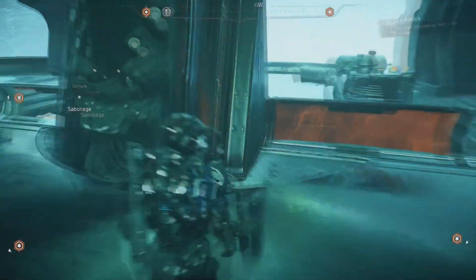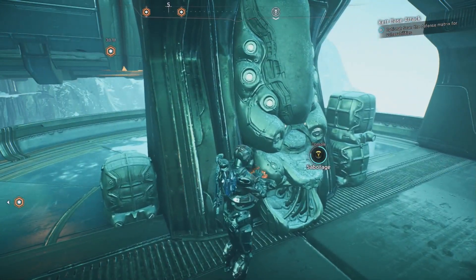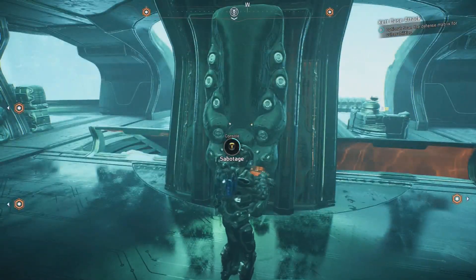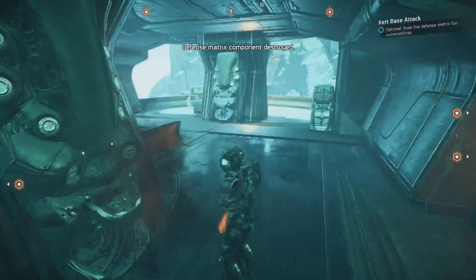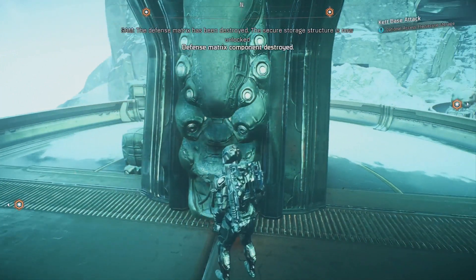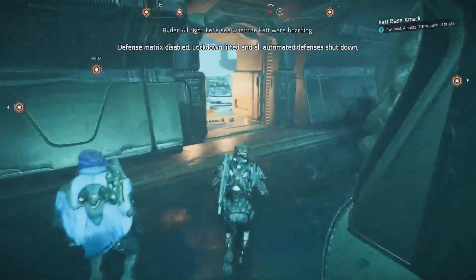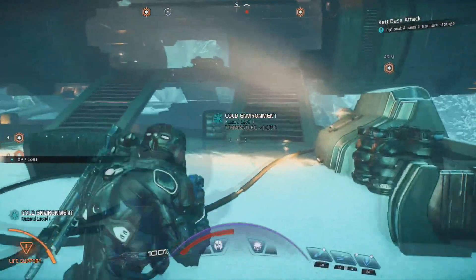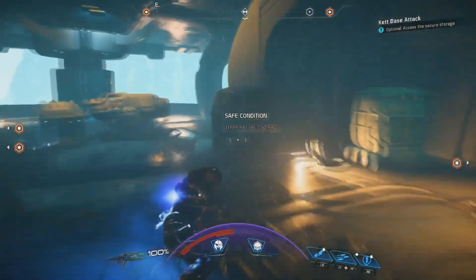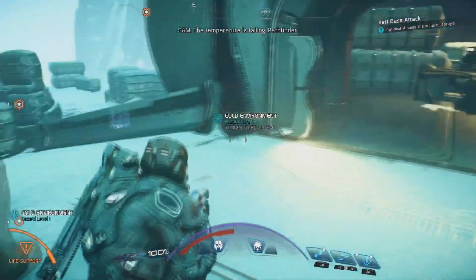We are going to sabotage these three units. First you scan them, then you're going to sabotage them — sabotage the first one, sabotage the second one, and then sabotage the third one right here. You can see 'defense matrix components destroyed' show up in the middle of the screen. You get 530 XP for destroying those defense matrix components, as you just saw right there.